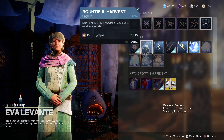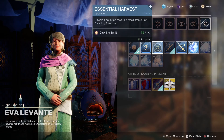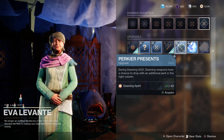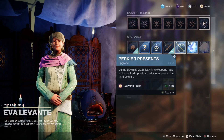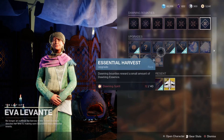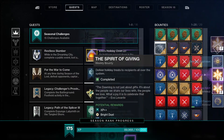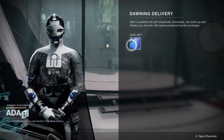Another good thing to do, though not essential, is to open up multiple perks on the Dawning weapons by picking up the upgrade called Perkier Perks from Eva. You can check out all the upgrades on the right-hand side when you chat with her. You'll also want to get a good stash of Dawning Spirit, which you can earn by completing Dawning bounties or by baking cookies and delivering them to vendors around the planets and moons.